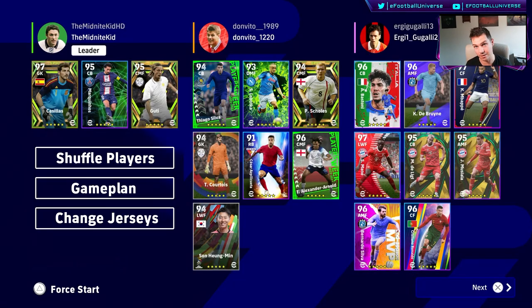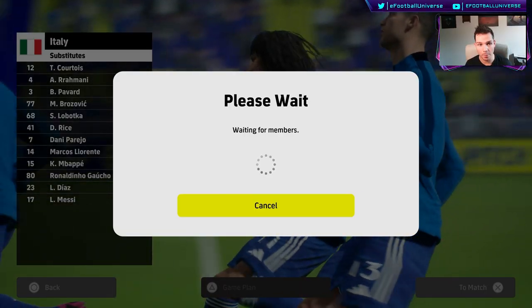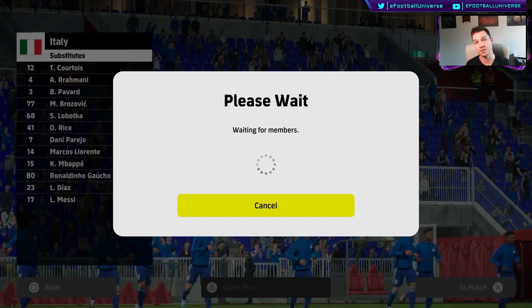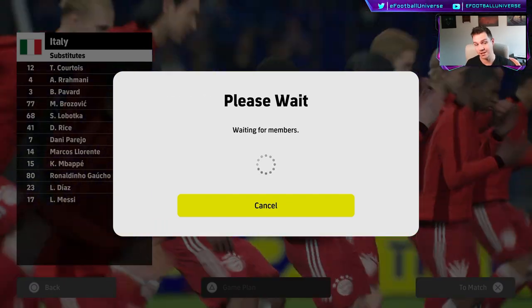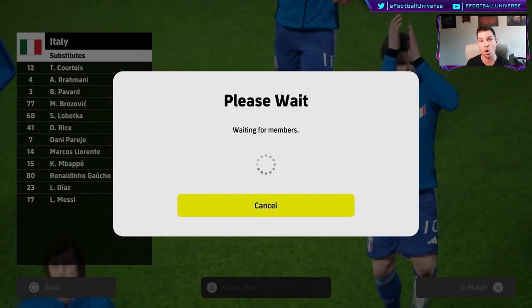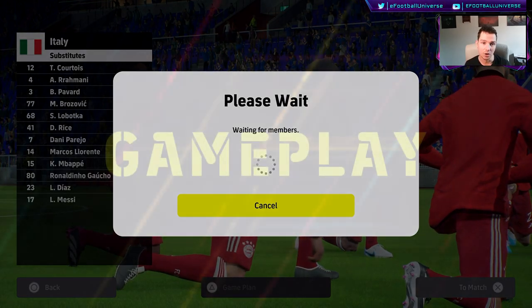What I would do as constructive feedback is have one screen for the leader, as you can see in my mock-up here — with options like shuffle players, game plan, and change jerseys all in one place. The leader gets to choose everything within one screen. No waiting screens, no 'ready to go' back-and-forth. Sometimes it takes literally three or four minutes to actually get into a game.